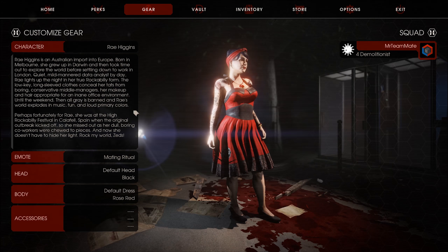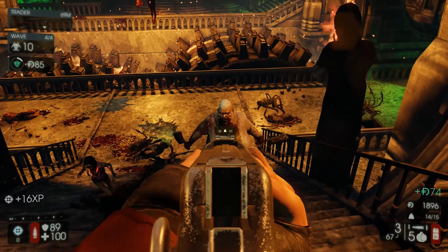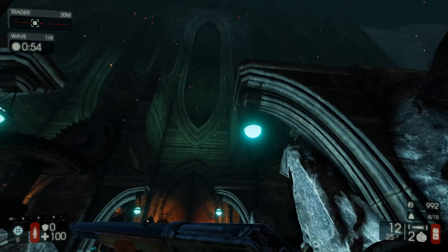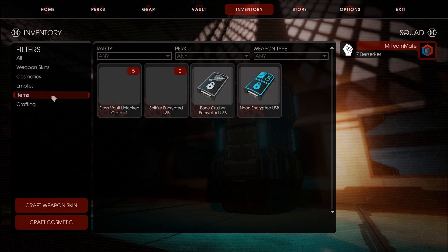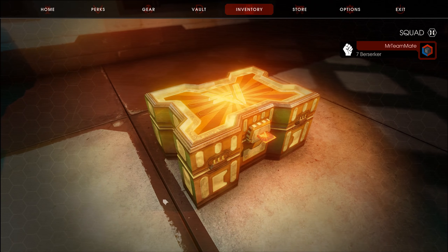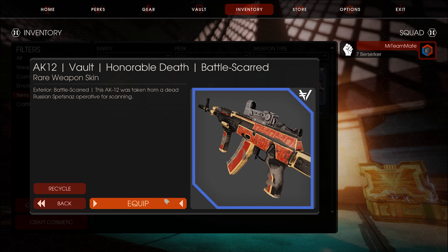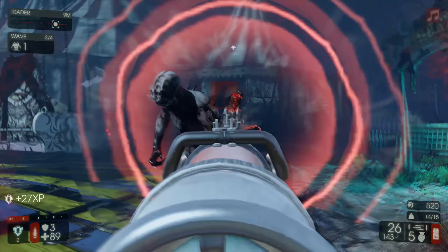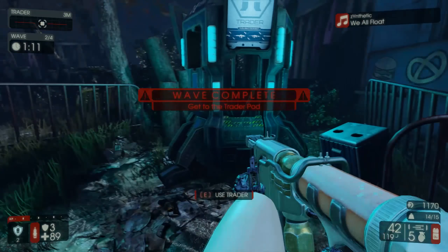You can also select one of the many customizable characters that each come with their own cheesy lines. Even if you're into unlocking rare clothing items or buying more characters, it'll be here for you. And then there are the game modes — there are multiple to choose from, but the fan favorite is definitely the traditional survival mode, where you play 4, 7, or 10 waves.